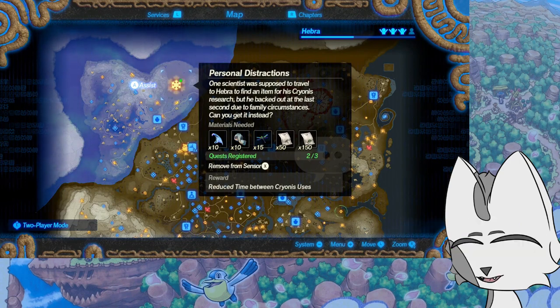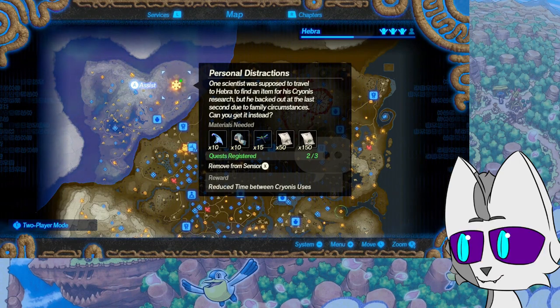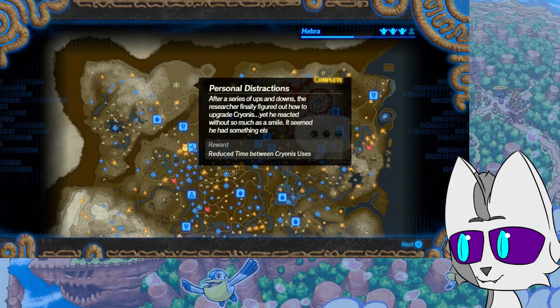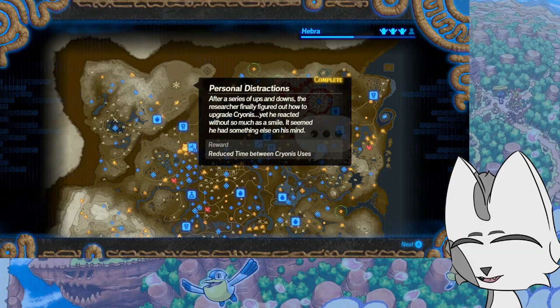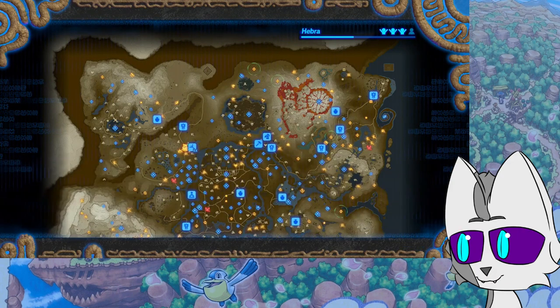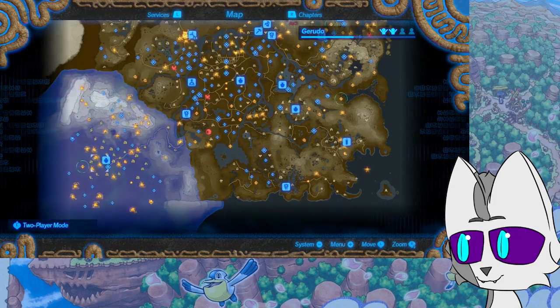One scientist was supposed to travel to Hebra to find an item for his cryonis research but backed out at the last second due to family circumstances. Can you get it instead? Well done. After a series of ups and downs, the researcher finally figured out how to upgrade cryonis, yet he reacted without so much as a smile — he had something else on his mind. Kind of sad. Trouble at family home.